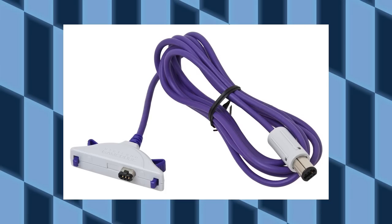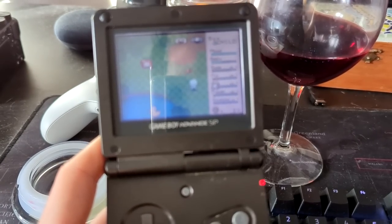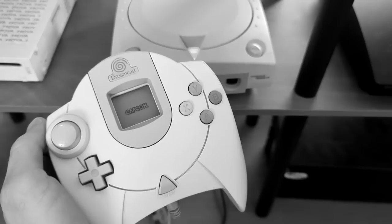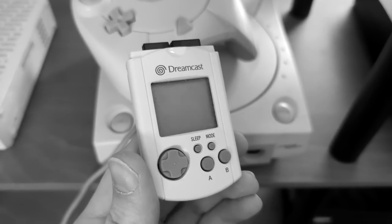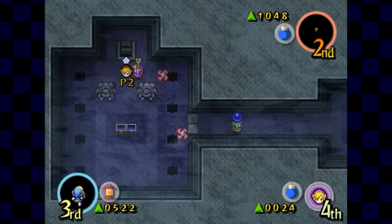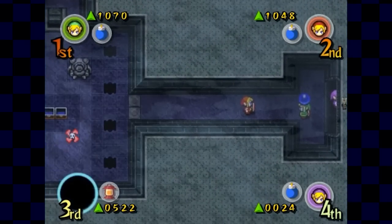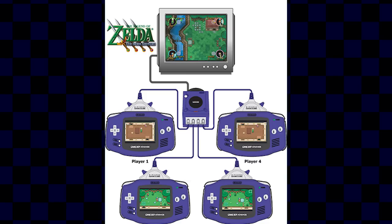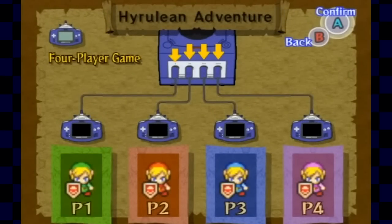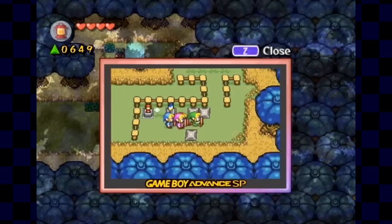The GameCube-to-Game Boy link cable that plugged into the controller port interfaced with dozens of GameCube and Game Boy games in unique ways. For instance, you can export and import Chao to and from the Sonic Adventure remakes into Advance 1, Advance 2, and Sonic Pinball Party — similar to what you could do on the Dreamcast with VMUs. The most ambitious example is Zelda: Four Swords Adventures, which transitioned your character from the TV screen into your Game Boy screen when entering a small room. To play with four players, you need a GameCube, the disc, four GameCube-to-GBA link cables, four Game Boy Advances, and three friends — which is why people ask for a Four Swords remake on Switch today.